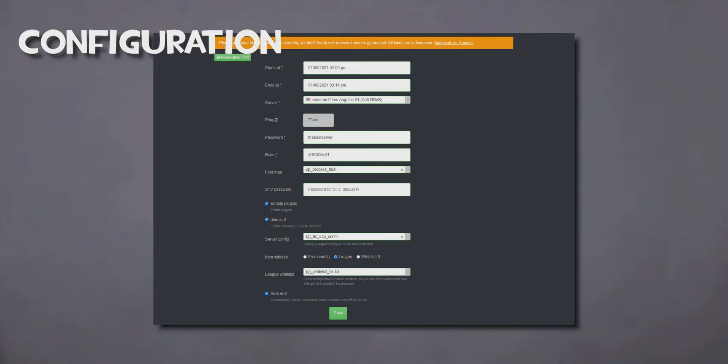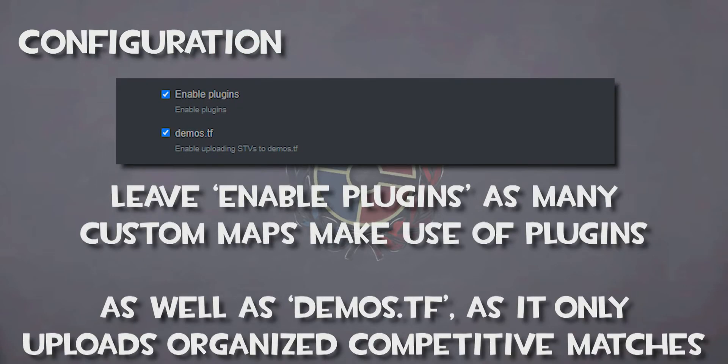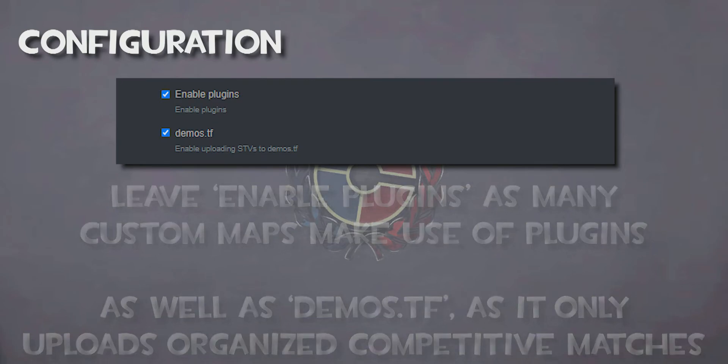Below the STV password, you'll find two checkboxes. I recommend leaving the enable plugins box checked, as some maps that require plugins like MGE mod will break otherwise. Even if you are only using the server casually, STV demos will not upload to demos.tf unless explicitly told to, so you can leave demos.tf checked.